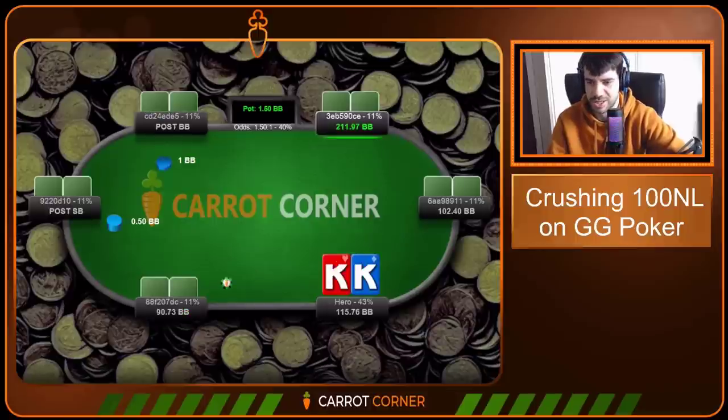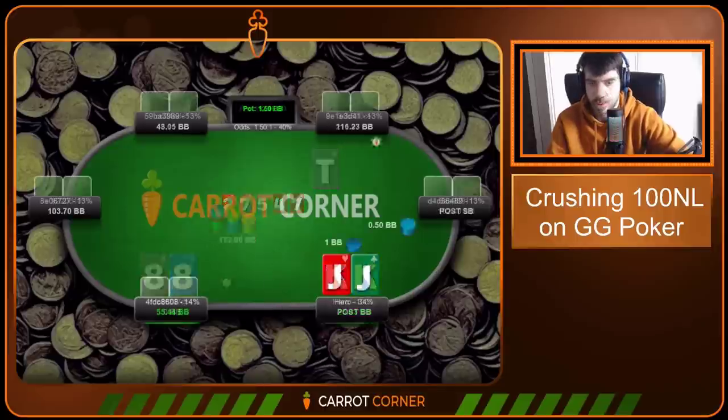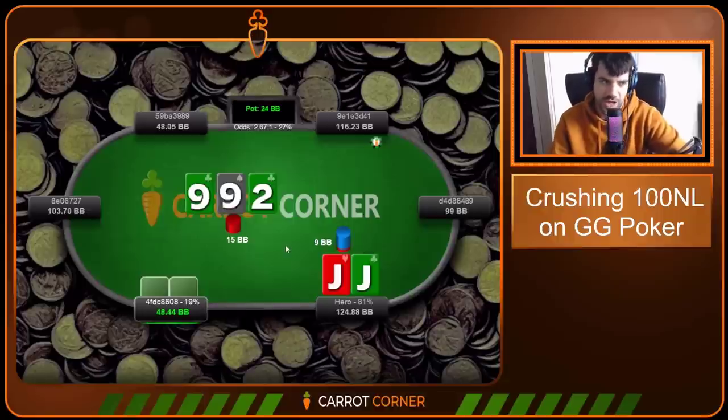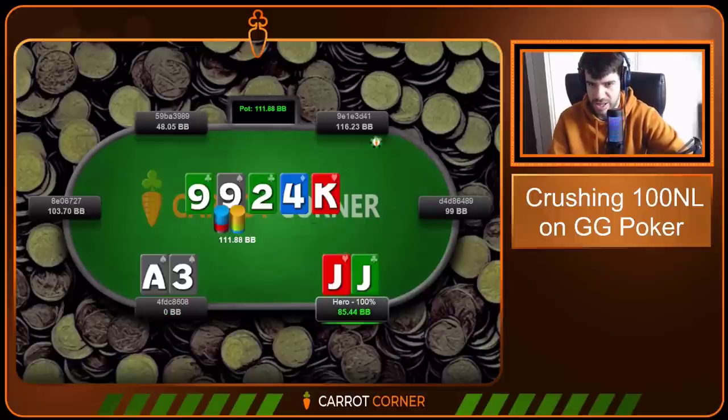We ran it twice against pocket eights and we won both. Pocket Jacks — go for a 7BB iso here. Gonna go for a large bet on Nine-Nine-Deuce. I don't think there's a ton of Nine-X limping under the gun. I'd go a bit smaller if I had a redo — not because I'm terrified of the nine, more just because it's unnecessary at this SPR to build this quickly. But villain does it for us — they jam, I've never seen an easier call. And we get a gift from the Ace-Three of Spades. Thank you very much. If you want to donate, you can also check out carrotcorner.com.